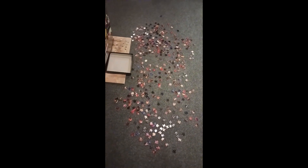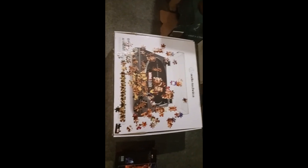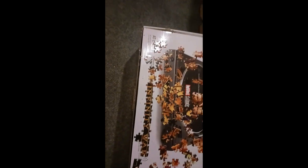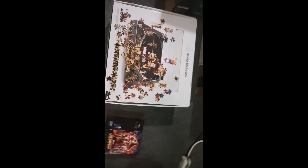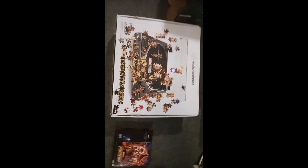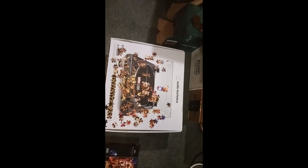Here is where I have gotten thus far — so many pieces to put together. Some specific areas I've gotten: I've got the Infinity War part down, but the Avengers symbol is going to be a challenge because so many of them look so similar. Thankfully I did get the Marvel Studios right, and certain parts of the faces of the Avengers on the poster. Maybe if I can get more defined borders, I'll go back.